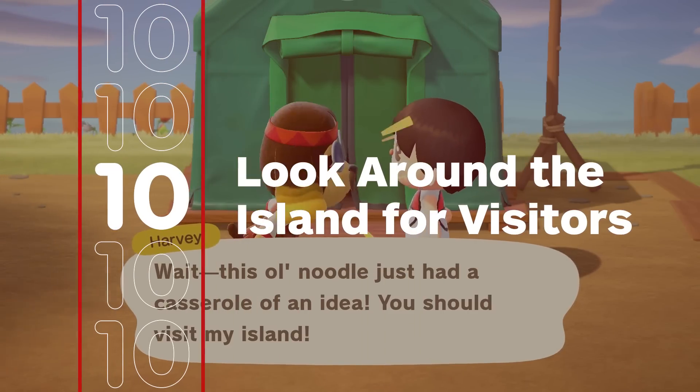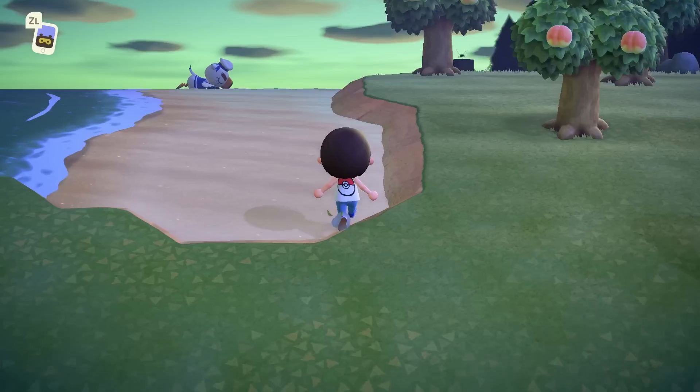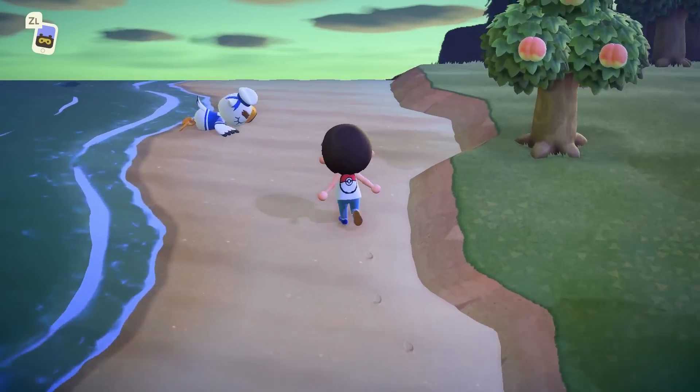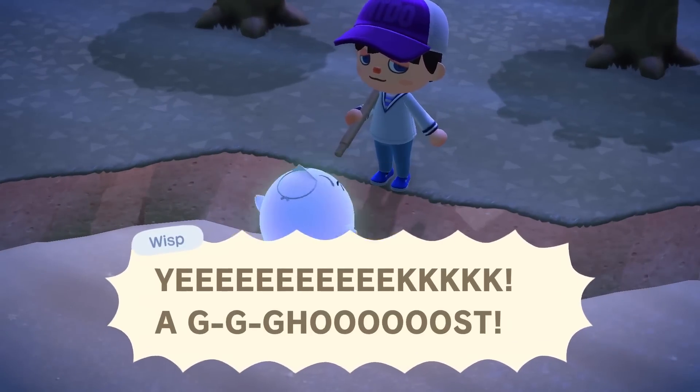Many days your island may receive a random visitor, and they aren't always waiting for you outside your home. Be sure to look around the island for a few new faces, like Gulliver passed out on the beach, or Wisp floating around the woods at night.